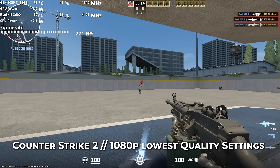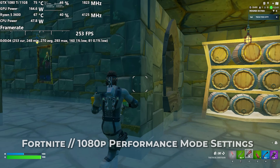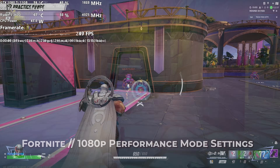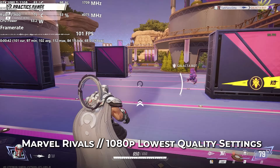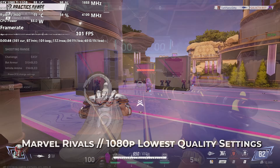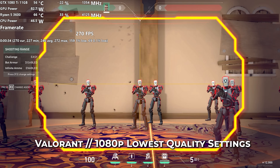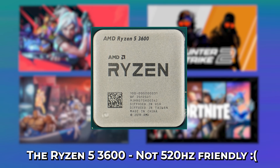I did manage to get our tests done on the Ryzen 5 3600 as well as the GTX 1080 Ti, and what I found was quite interesting. The Ryzen 5 3600 couldn't support any of these games close to 480Hz still, so we're going to have to head over to our trusty friend, the Ryzen 7 9800X3D.